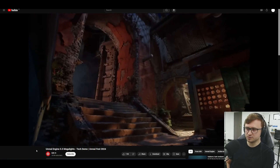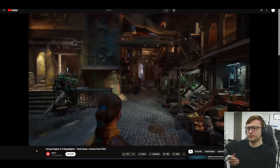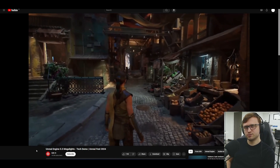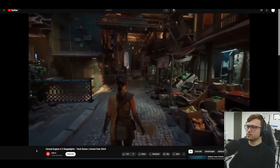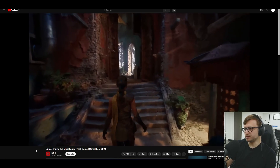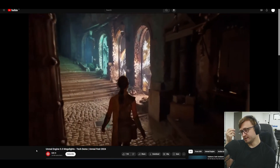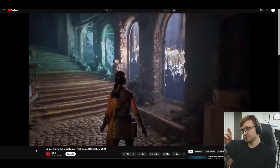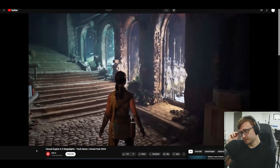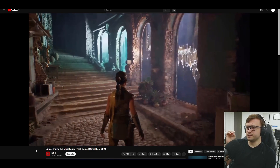Of course there are some limitations — this doesn't work with directional light sources, which kind of makes sense. Why would you have a thousand directional light sources? That's what you'd usually use for sunlight. But as well as regular lamp objects, as we'll see with this character demo moving down the corridor, you can have complex area lights. You can see how it interacts with the environment in real time, and real time is a key point here — it's always the most exciting thing.